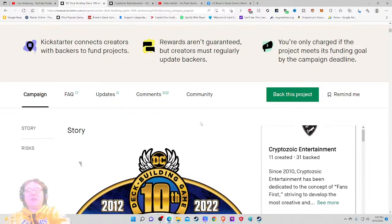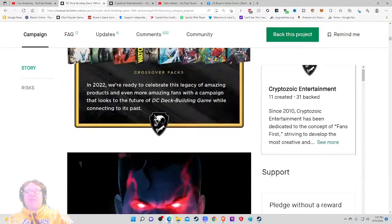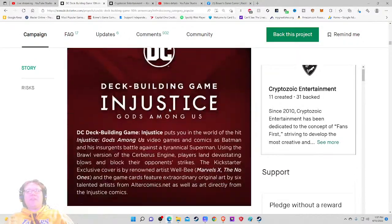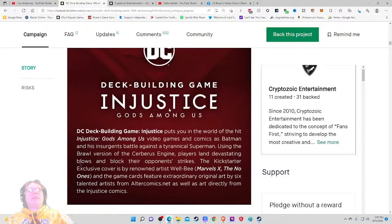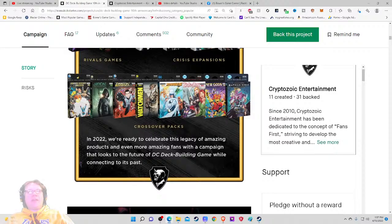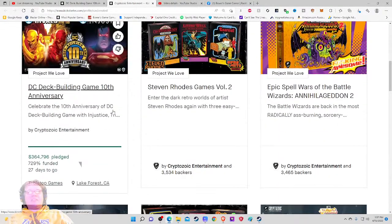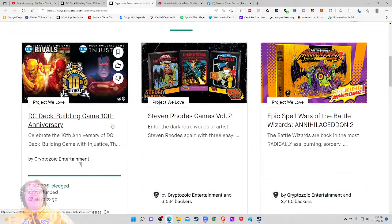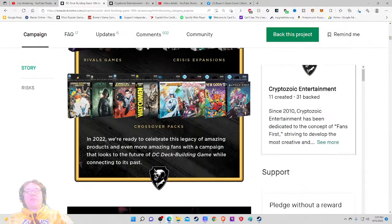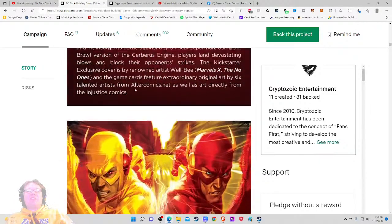So where are the pledge levels? Gods Amongst Us — still no player count, no play time listed. That's a bit of a bugaboo. I'd like to know that and I think it should always be mentioned from the jump. Is it one to five players, one to six, one to four? What is it? This is the Gods Amongst Us box.